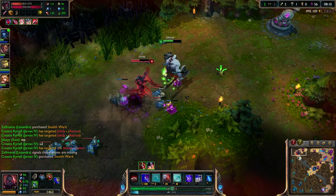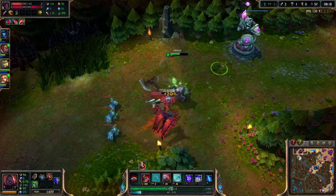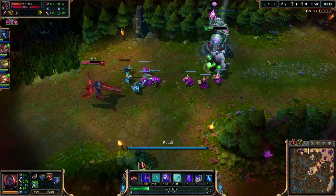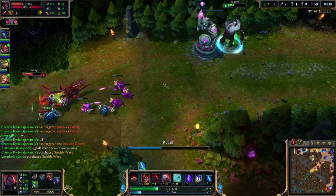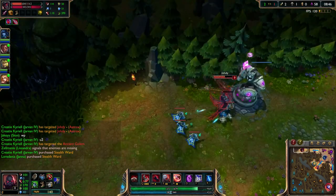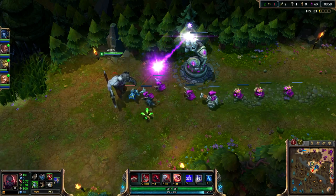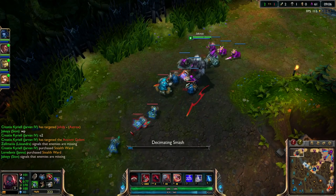Going to hit him on the face there — he's going to miss that knock-up but will hit his E. I'm not sure what he's maxing. Going to go back now — I do have my teleport back up so I can get straight back into lane. Really well played there. Farming under the turret is way too strong. I'm going to ping that Aatrox is missing and push this lane up just in case.